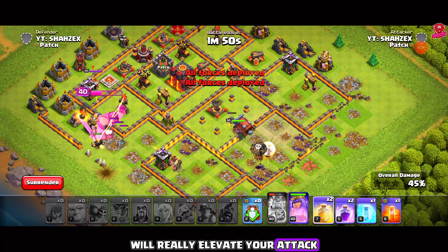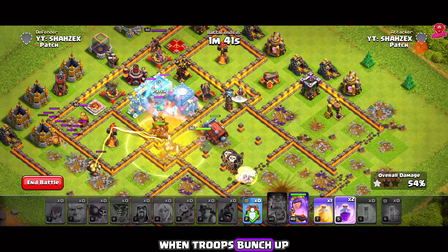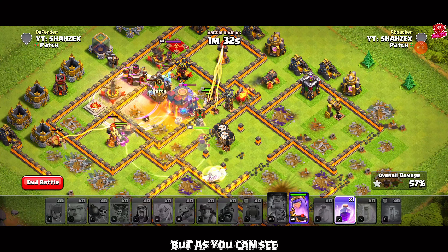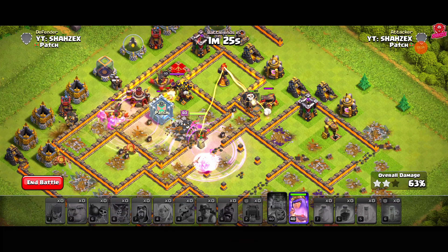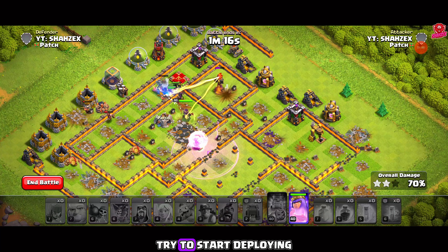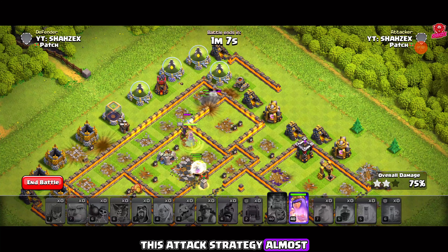Mastering these strategies will really elevate your attack. With dangerous clan castle troops emerging, we'll use poison and freeze spells to neutralize them. Drop the healing spells strategically when troops bunch up near multi-target infernos, bomb towers, wizard towers, or giant bombs. This attack can be more challenging on bases with multi infernos, but as you can see, I'm clearing this multi inferno base easily with this army. We'll also use a rage spell on the queen to speed things up. With a solid number of troops still alive, it's clear how powerful this army is. You can adjust the spell composition as needed. Try to start deploying the kill squad when at least 1 minute 30 to 35 seconds remain — otherwise, time failure becomes a real risk. This attack strategy almost guarantees 3 stars.